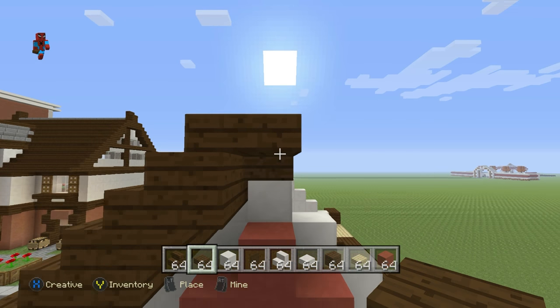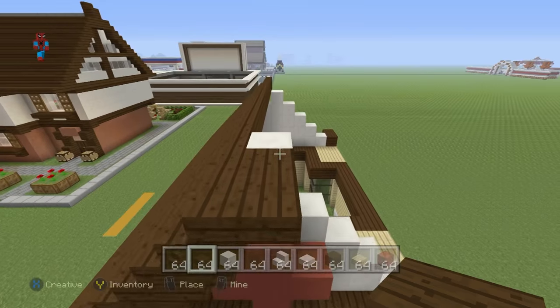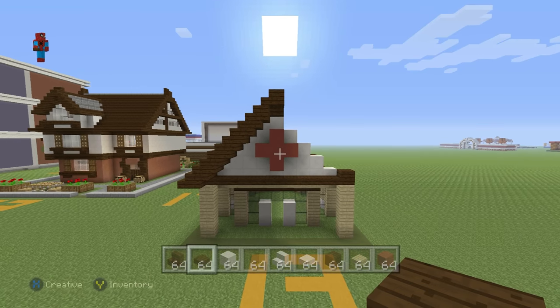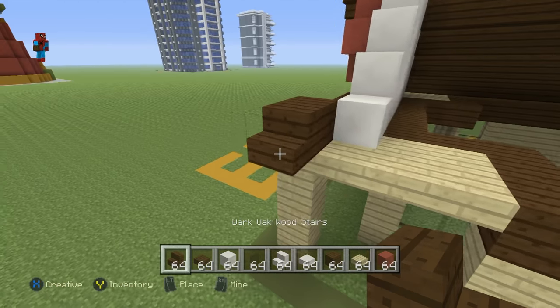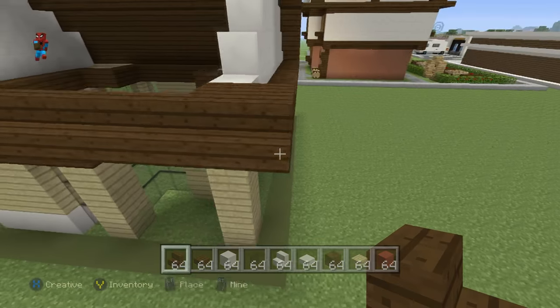That comes all the way up to the top like this. At the very top center stair, place an upside-down dark oak wood stair with a dark oak wood slab in front of it. Coming up the very center of the roof will be dark oak wood slabs. The front of the pharmacy will look like this.